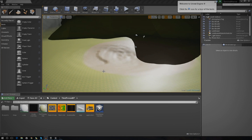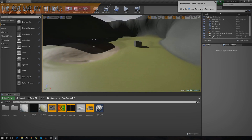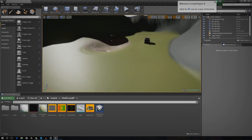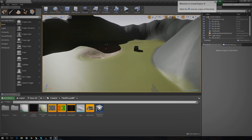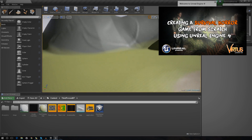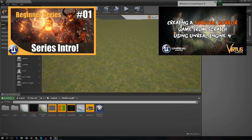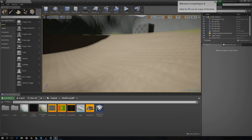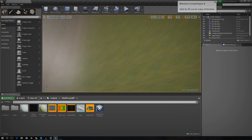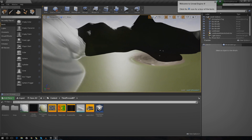Good evening ladies and gentlemen and welcome back to the Unreal Engine 4 survival horror game series. In today's video we are going to be continuing on with our terrain, adding a little bit more detail to it. In the last video we created this environment - we've got a basic terrain with some colors and textures on it. You can see the grass, rock texture, and gravel.